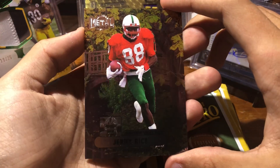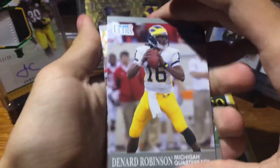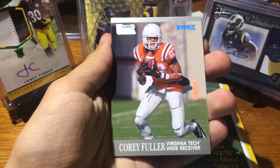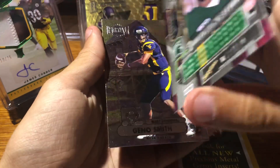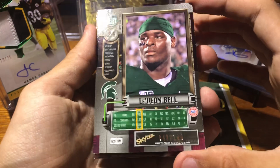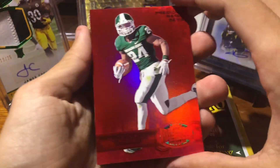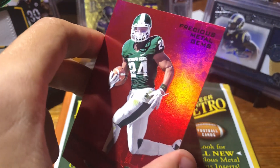Jerry Rice Metal Universe insert. Got Denard Robinson, Eddie George, Corey Fuller. Le'Veon Bell — this is what I like. That's 42 of 100 — that is sweet. Let's sleeve this up right away.